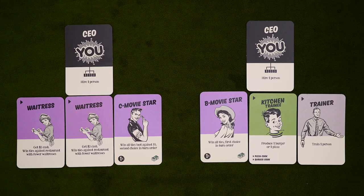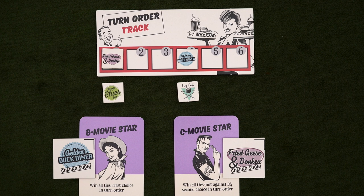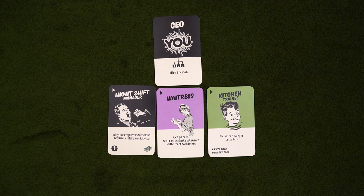Movie stars no longer make you any money like waitresses do, but they're better at breaking ties during dinner time. Regardless of the number of waitresses, whoever has the best movie star showing their junk food will win the tiebreaker. On top of that, whoever has the best movie star also gets first choice at the turn order, regardless of how many open slots they have. And the last employee to talk about is the night shift manager. These are entry level employees, so you can hire them directly, but they do take a salary. As managers, they can only report to a CEO, but they don't actually have any slots. They also can't be trained, and they're unique so you can only have one. What they do is allow all non-salaried employees to trigger twice, making it a little more viable to play without trainers in your structure.